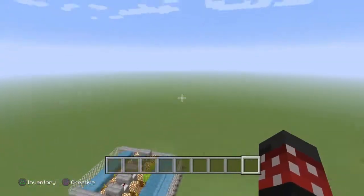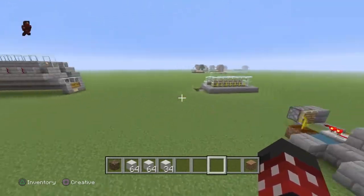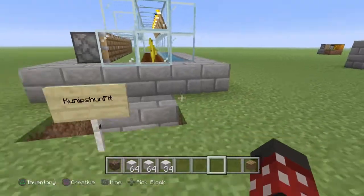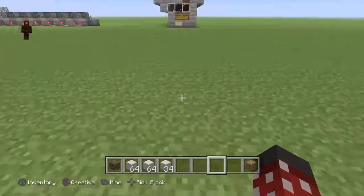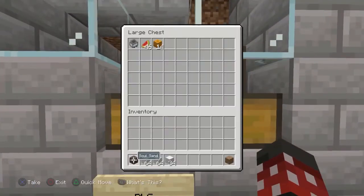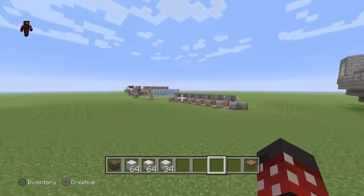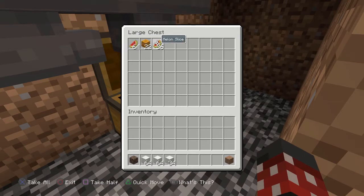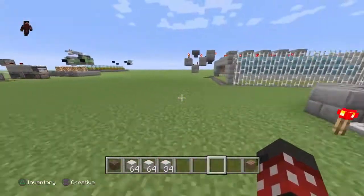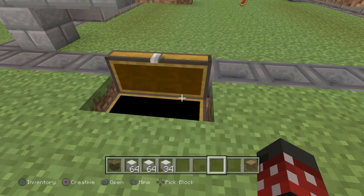Okay, time's up — it's been one hour. All four of these have been running, so let's see how much stuff we got in each. Starting with the daylight sensor person's design: we have 64 melons, 13 pumpkins, and another 3. Not bad. This one here by RLG: 46 melons and 14 pumpkins — a little more pumpkins but a lot less melons. This one here, the fully automatic one, we got a stack and 36 plus 22 pumpkins. And finally with Ilmango's design, we got 64, 29, and 20.